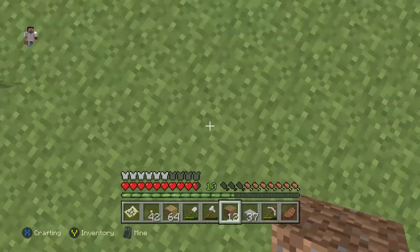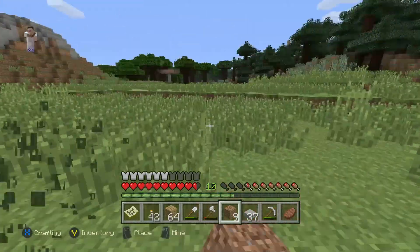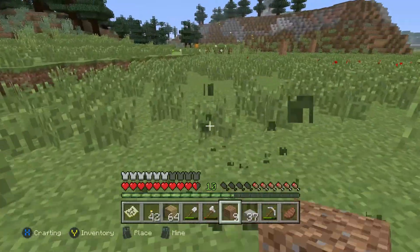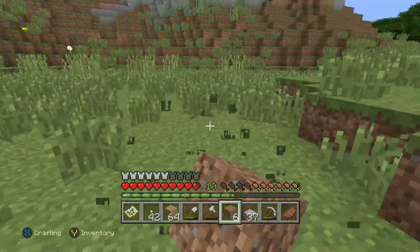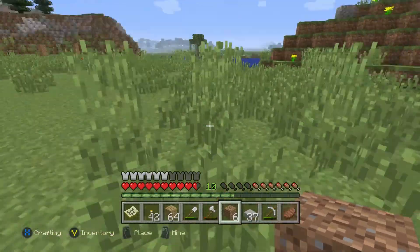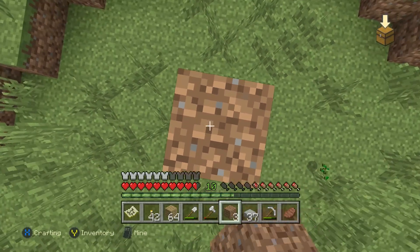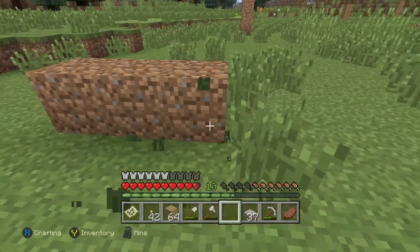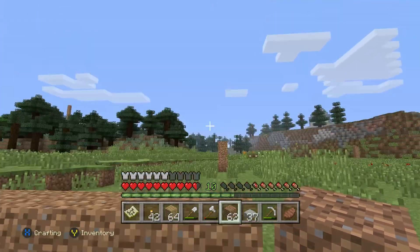One, two, three - and then go across a bit more. These are just guide points, rough estimates of where the wall could go. As you saw in my last episode, I'm planning on building a huge castle wall around quite a large area. It's going to be an ongoing project - it could take me 10 minutes literally, because it's going to be about five wide.